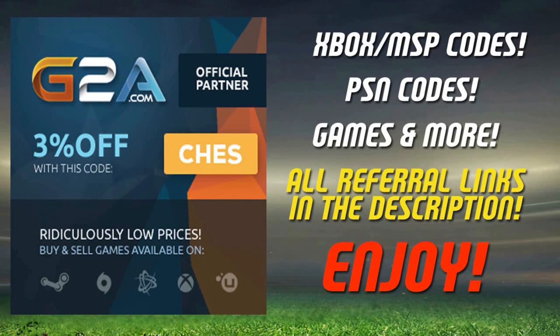If you need any Xbox or PlayStation codes or any cheap PC games, use the referral link in the description — it will take you over to G2A.com. They already have a discount on most of their goods, and if you use the code CHEZ at checkout you can get yourself an extra 3% off as well.